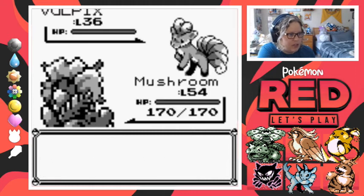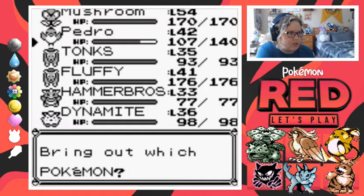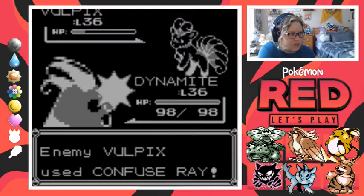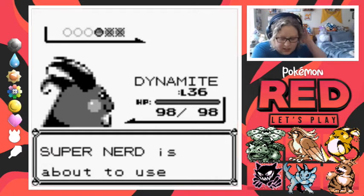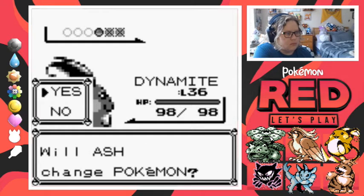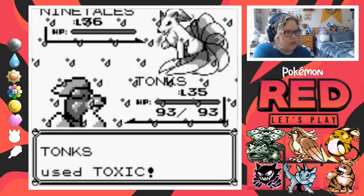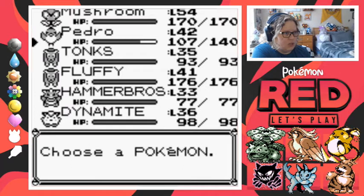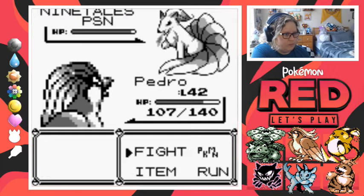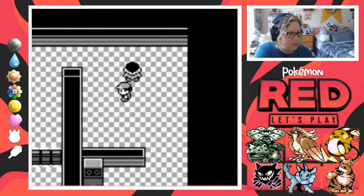We got another Super Nerd — we can switch out. Let's do Dynamite. Dynamite's confused but we still took out the Vulpix — let's go! Come on, poison it with Toxic — nice! And then we'll switch out to Pedro. Hang in there Pedro. Good job, onward!